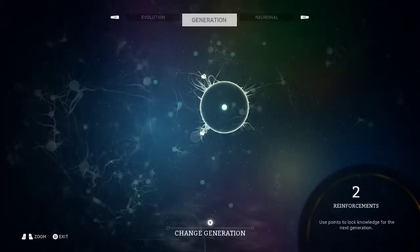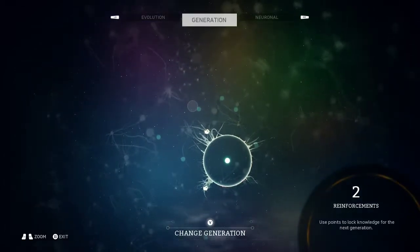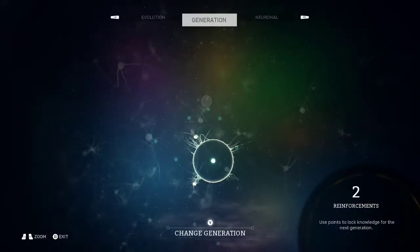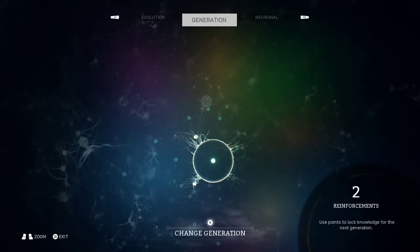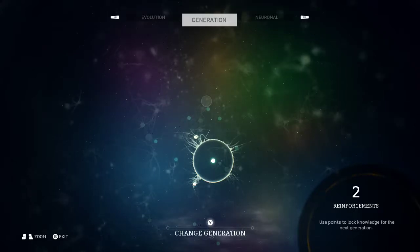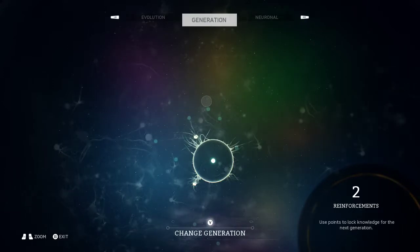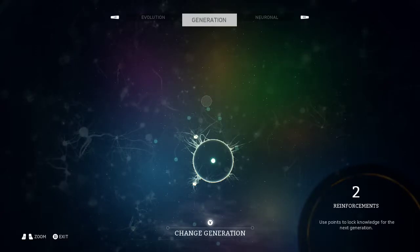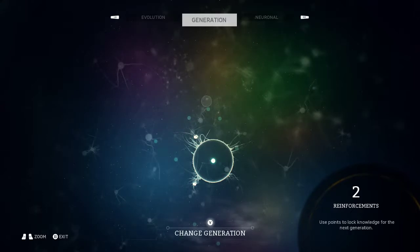So the reason why it says two reinforcements — you can save up to two traits. You'll be good next generation. When you gain reinforcements per kid, you can only have six kids. Six kids, six adults, six elders — that's the max. Your clan total is 18, that's the largest you can get. Whenever you do change generation, make sure you choose the right traits.